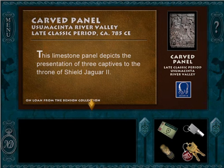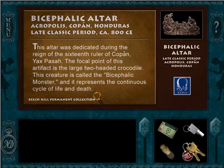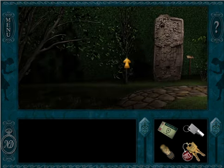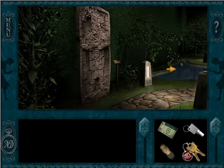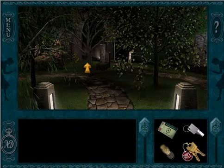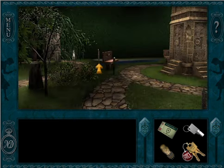So there's Shield Jaguar, but it doesn't say the name of his wife. This is the bicephalic monster. Tlaloc — is that how you say it? The rain god? No, that's the goddess Eek's chill. Saw two people and got excited.